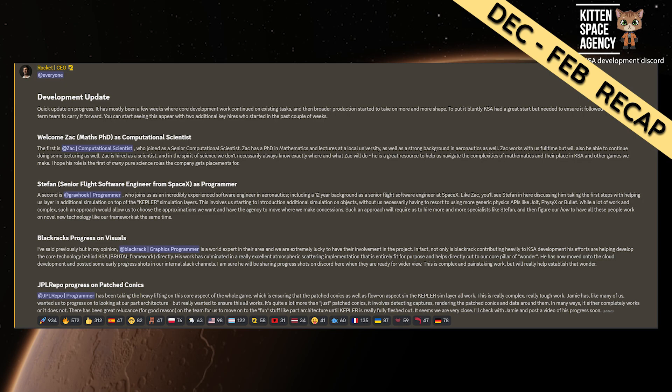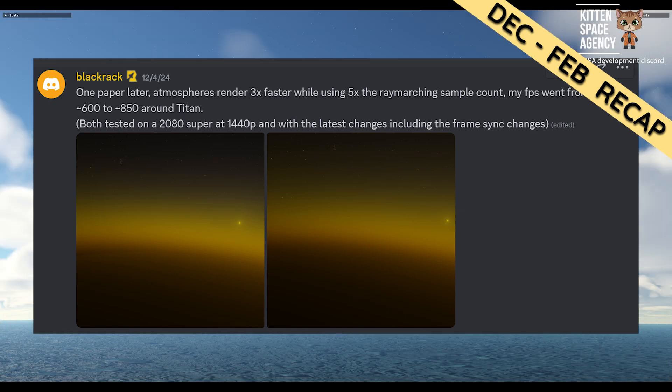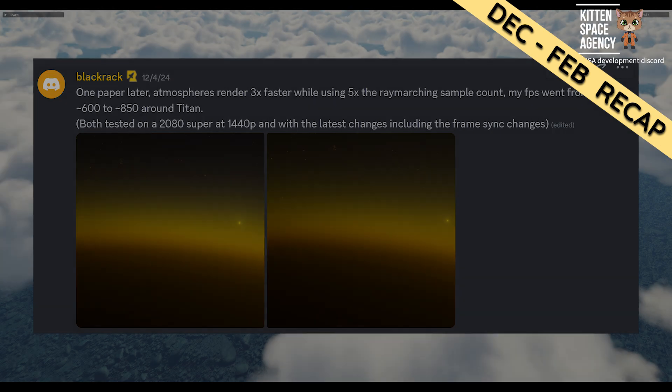Rocketworks also revealed some new hires with impressive resumes in the fields of mathematics and actual rocket science. Blackrack, in previous updates, also gave us our first glimpse at what kind of hardware might be needed to run this game, revealing that he is capturing images and testing his work on a 2080 Super — a powerful card that came out nearly six years ago in 2019. This is a good indication that older cards will be capable of running this game, although nothing official about minimum specs has been revealed.